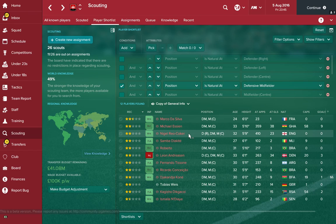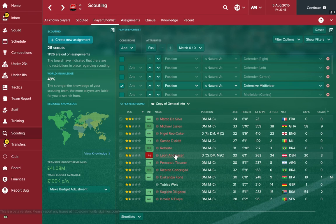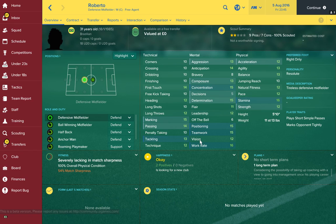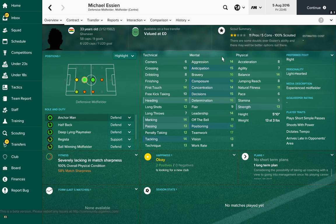There are a lot of defensive midfielders available for free this year. We've gone for Samba Diakati — he's 27 years old and has the physical side sorted. A lot of the free defensive midfielders this year have the technical and mental attributes, but are declining physically — Michael Essien has stamina at five, which is not what you want in the centre of midfield. Our second choice is Roberto, who looks solid all over the park at 31 years old.